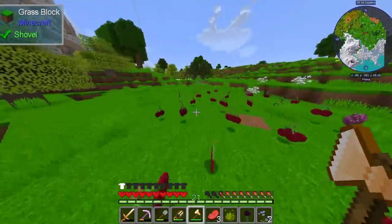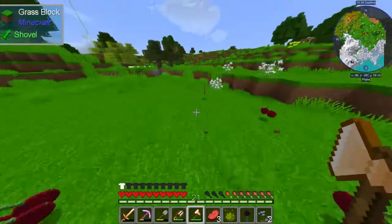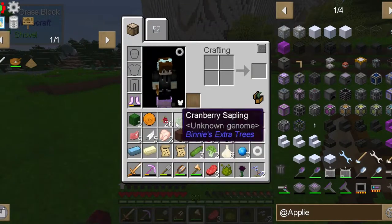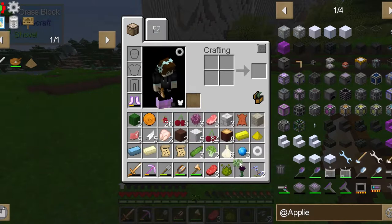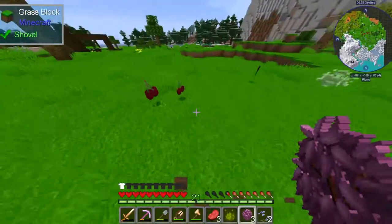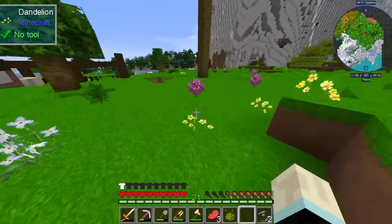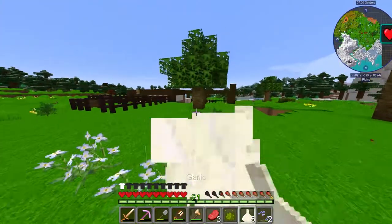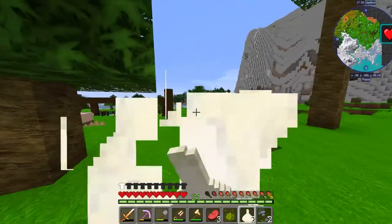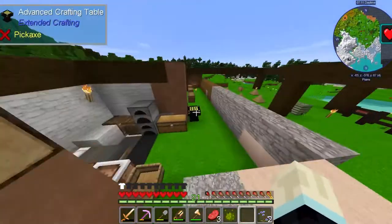I'm just gonna chop this tree down — I feel like that'd be easier to get all these cherries. I think there's gonna be a juicer and I'm gonna make cherry juice, and that's gonna be my food for now. We might be alright on food now — I don't know why I didn't think of this before about this cherry tree. We can plant that, and we'll plant the cherries around like this. That's all of them.